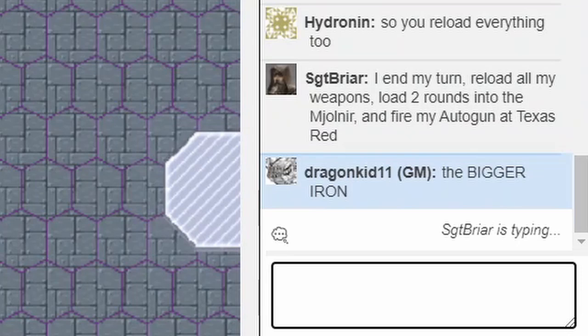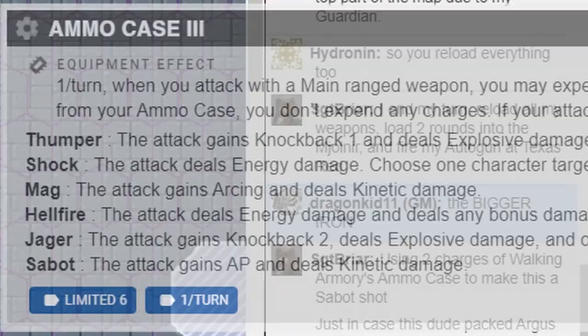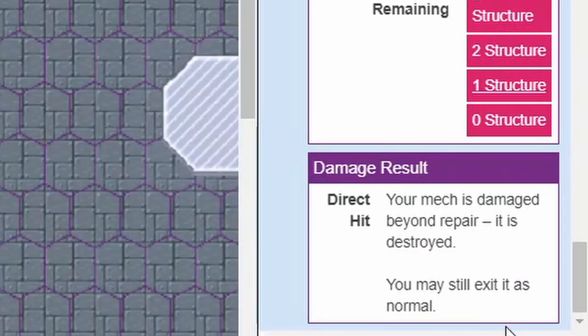They also loaded a special round from Walking Armory into the autogun — also completely legal, because the ammo case from Walking Armory comes as a system and thus doesn't count as a talent in modifying the autogun. Then, as if that wasn't enough, Echoes also consumed the Lock On on Texas Red when firing Mjolnir for 8 damage, triggering Autopot from Nilbogue that automatically hit for 3, structuring Texas Red yet again — and this time it couldn't escape its fate.